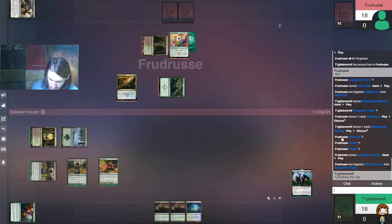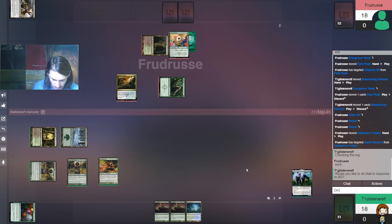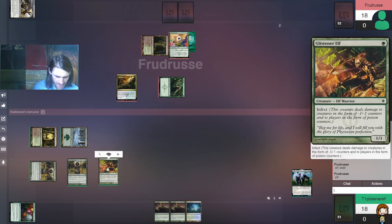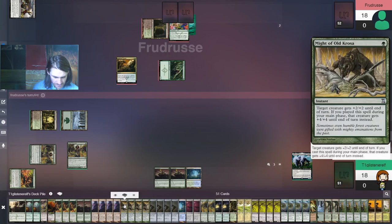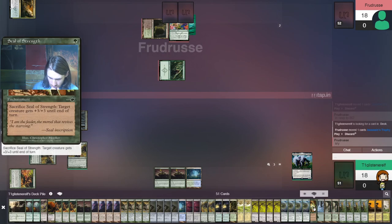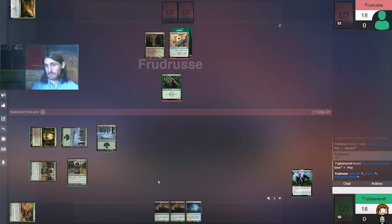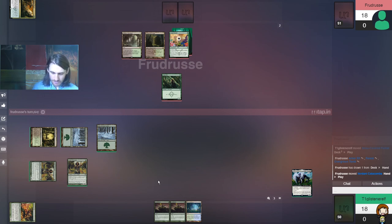Fatal Push, Blossoming Defense. Tapped Arbor Elf, Untap Forest, Tap Forest. Would you like to do that in response to Blossoming Defense on Glistener Elf — before letting it resolve? Okay, that works. That took me a sec. I think what they might have been trying to do is — they might have been doing the same thing that I did, where a mistake was made and they just kind of ran with it. Blossoming Defense resolved, so they just ran with it. No, no, we can back that up — that's fine, we can absolutely back that up.